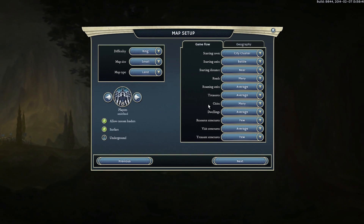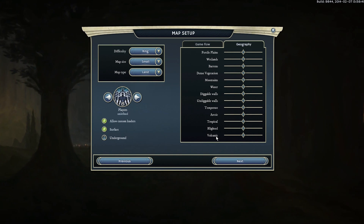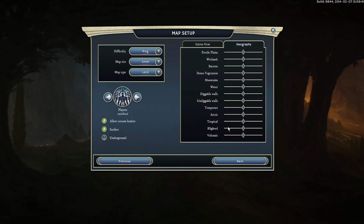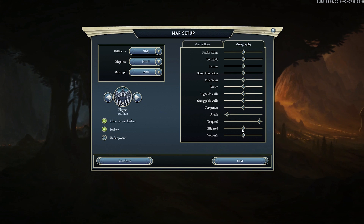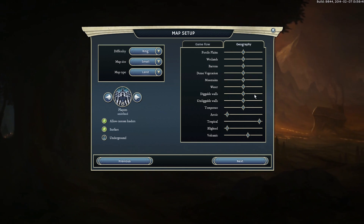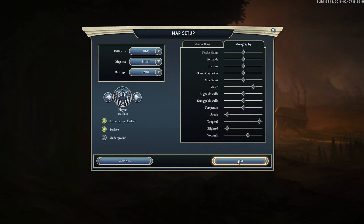We've also got some advanced settings - the geography of the place. We're going to be playing with Draconians today, so we want a nice dragon-friendly environment, which means lots of tropics, temperate's good, no arctic, don't want any snow, no blight here - that's a goblin thing - a couple of volcanoes here and there, can't hurt. And yeah, a bit of water down by the beach. I think that should be okay for now.